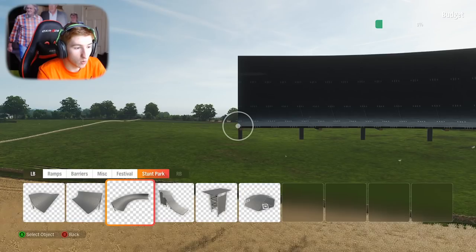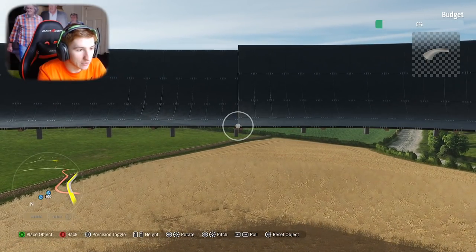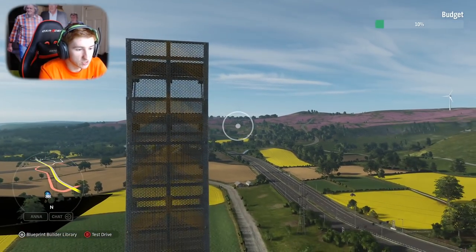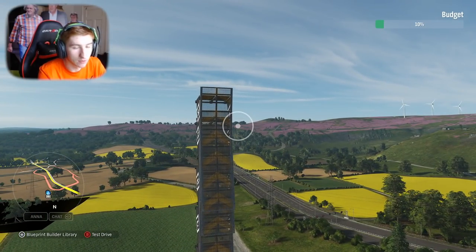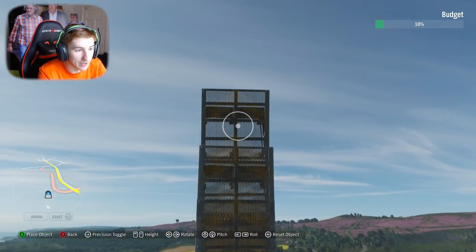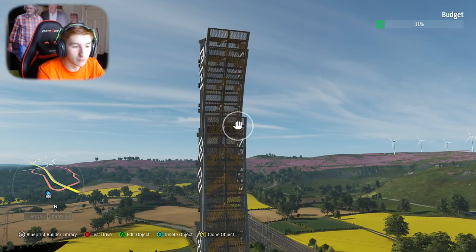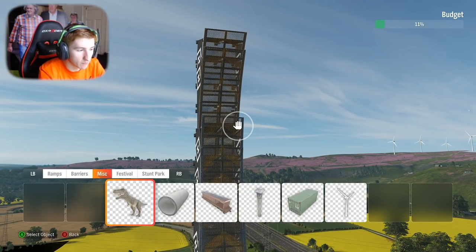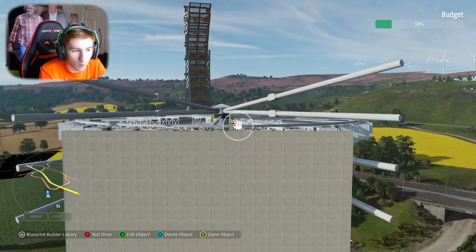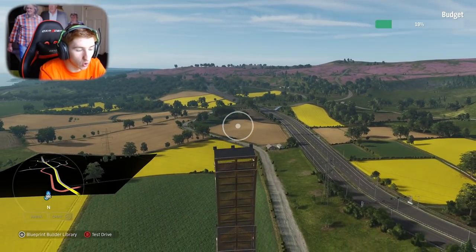The same goes for the curved ramp pieces — place one down and grab the next one from the menu. They're a bit harder to align, but you can do it. If you're making a very big loop-de-loop, there is a height limit — you physically cannot get your camera any higher. The way around this is to place something beneath you, like the Ferris wheel at an angle, and you can actually get on top of it to make your camera position taller.